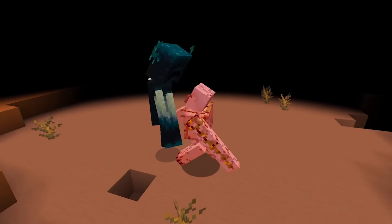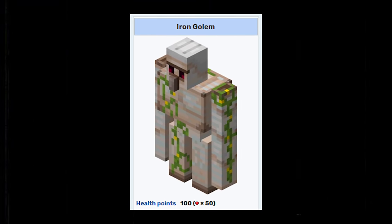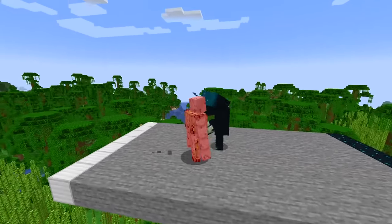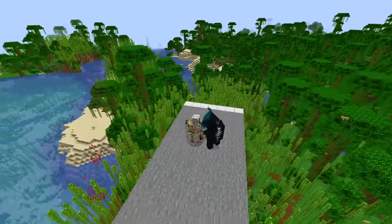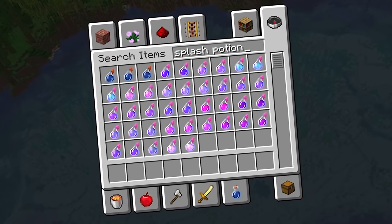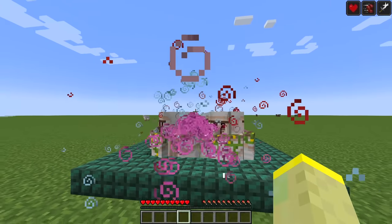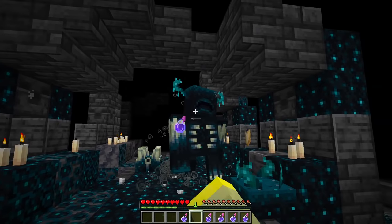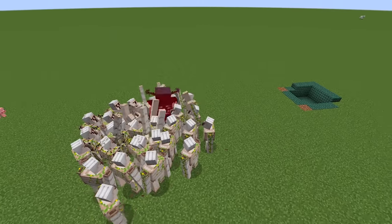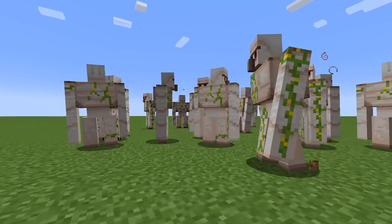An iron golem will get absolutely demolished in a 1v1 fight. It has 50 hearts, which is 5 times less than the warden. On easy difficulty it takes 7 warden hits, and on hard, just 3. That's why potions are again essential. You're gonna need strength, speed, and regen for the golems. You can also brew some weakness potions for the warden. A gang of iron golems is for sure one of the fastest ways to deal with this beast — that's why this method deserves at least 4.5.